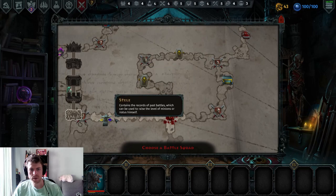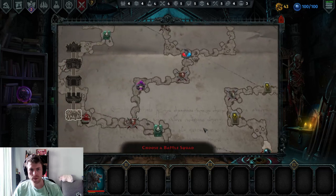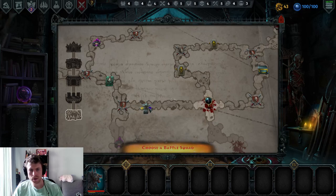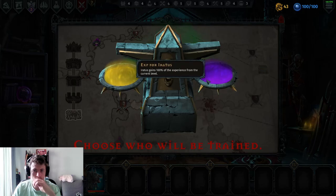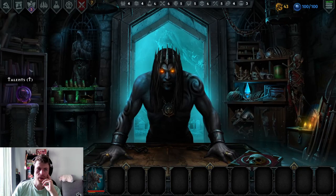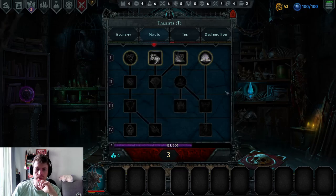We found an Ancient Coffin filled with items. Different items, different pathways — planning ahead is always difficult. We're going to a training node; I'm not sure who will be trained, Eratus or the minions — we'll take Eratus. I have some talent points to spend.